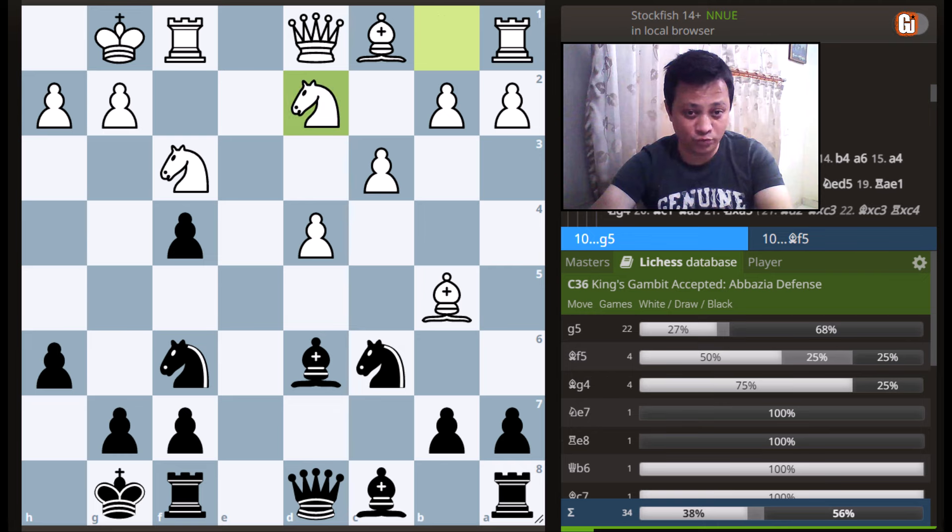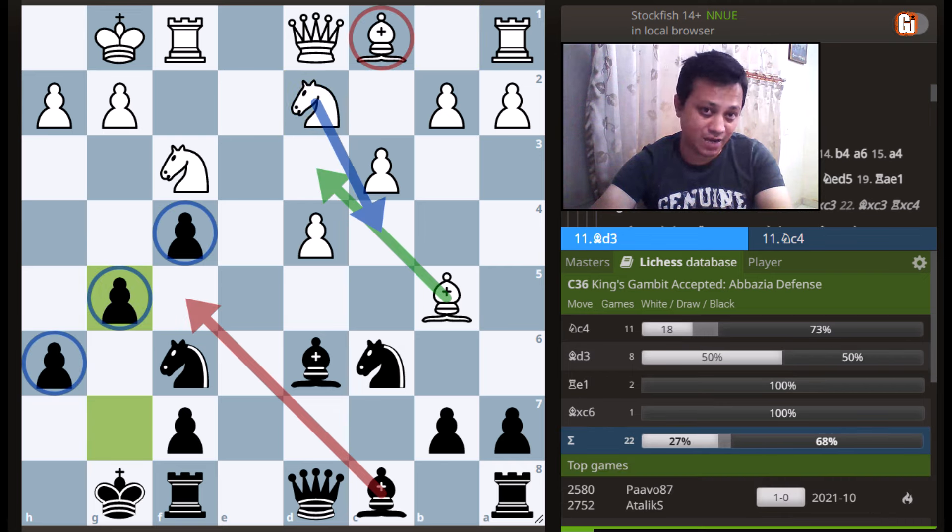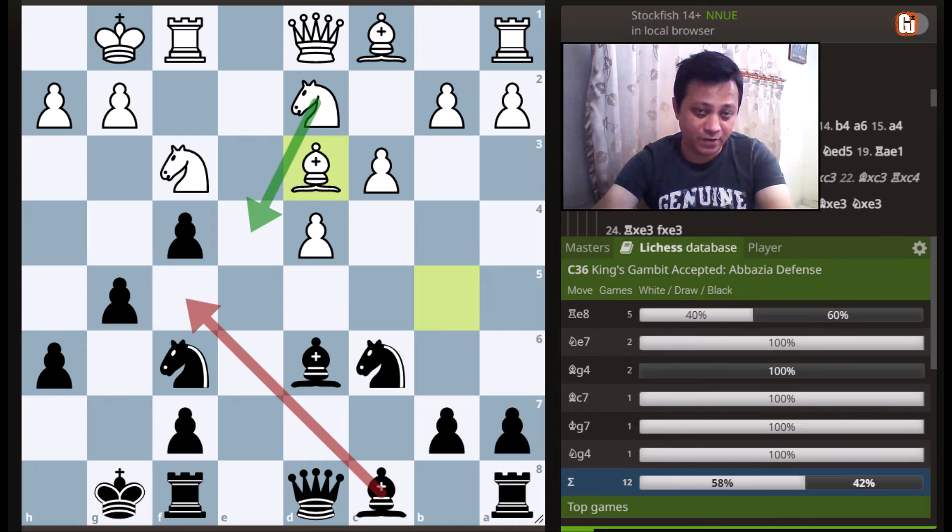The theory goes like this: knight b to d2, then g5, grabbing every single space on the queenside. Please note that the important factor in this line is white's dark-square bishop always remains a passive creature thanks to our wonderful pawn chain. We are going to see a model game showing how to put these things into practice. In a free-day game between two grandmasters, white chose bishop to d3, avoiding black's bishop to f5 and threatening knight to e4.